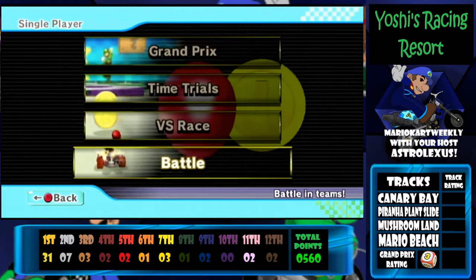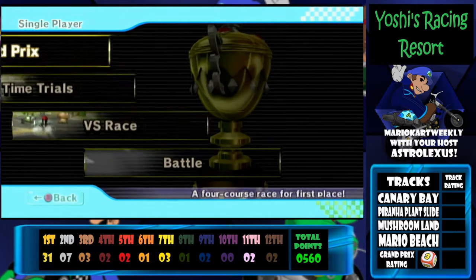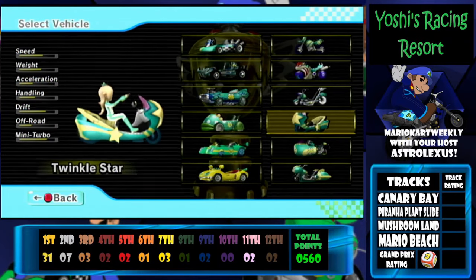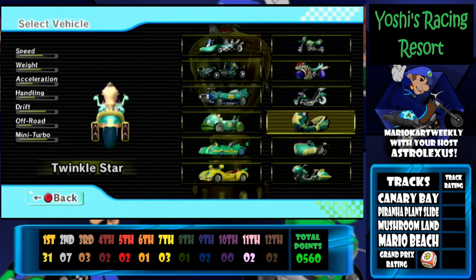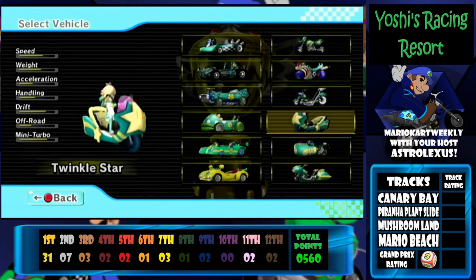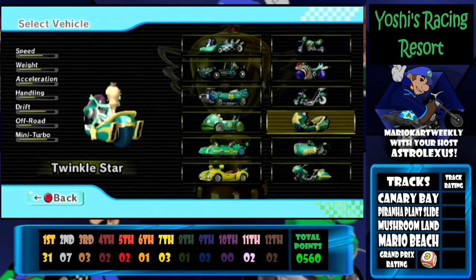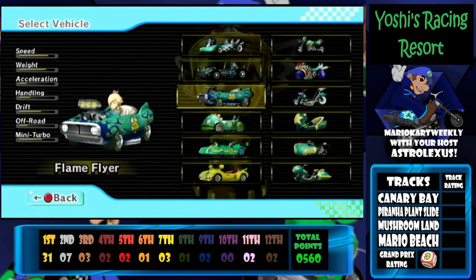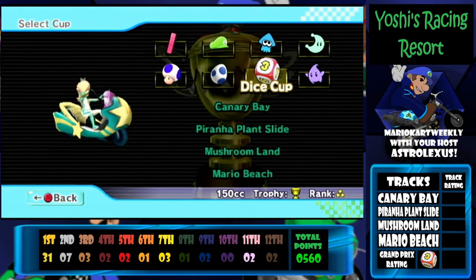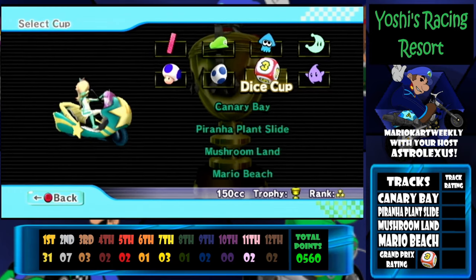What's up guys, I'm Astro and welcome to Mario Kart Wii custom tracks Yoshi's Racing Resort. Today we are playing the Dice Cup and we are going to use Rosalina and the Twinkle Star — I think it's called Star Runner in the original game, but it was suggested by me. You guys gotta leave your combinations — I want to use your ideas. We are playing the Dice Cup today and we have Canary Bay, Piranha Plant Slide, Mushroom Land,